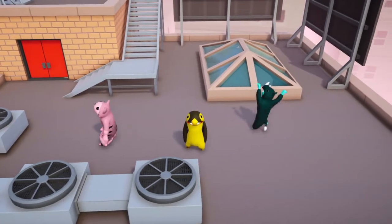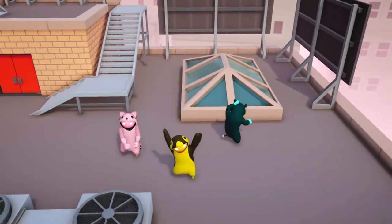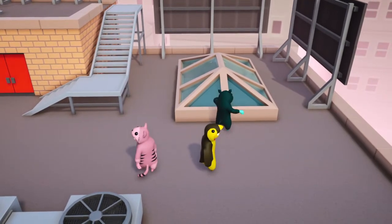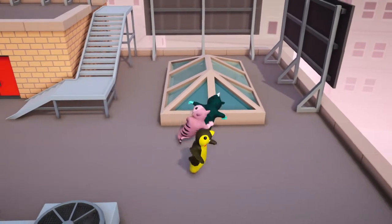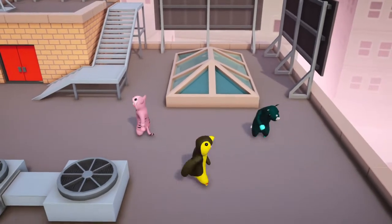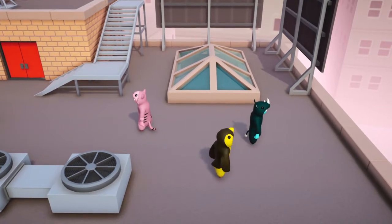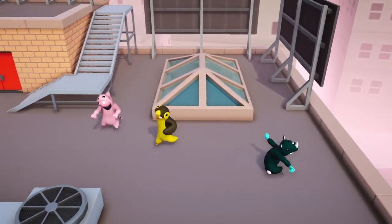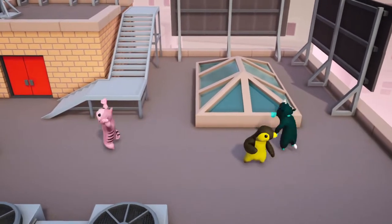We're doing a tutorial, and at the end if you guys want to see us fight, we'll fight. The first thing we're going to show is how you punch. You're going to look at your controllers — at the top there's R1 and L1 — and you're just going to keep hitting those back and forth, spamming them. When you're holding your controller, the left joystick is how you move around, walk, and turn.